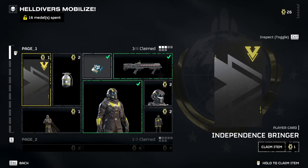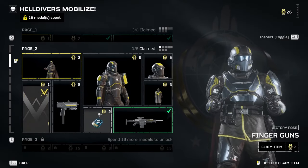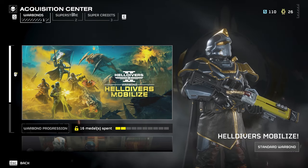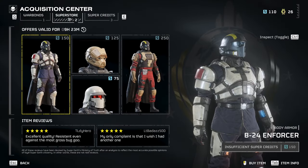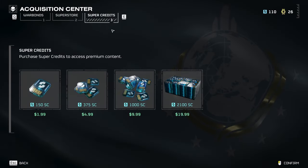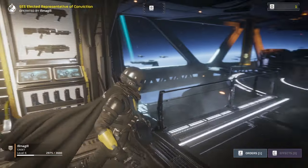Something to note in this menu is that you can also get super credits — these are one-time purchases and essentially a premium currency. If you go back to the Acquisition Center and open the Super Store, that's where you use those super credits. The third page is just a store page to buy super credits with real money.